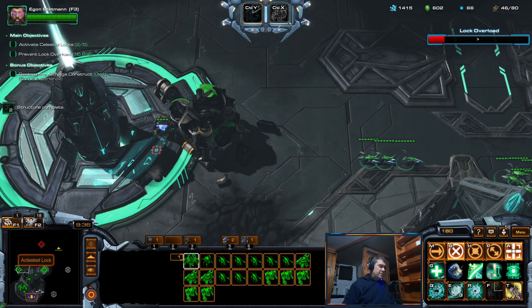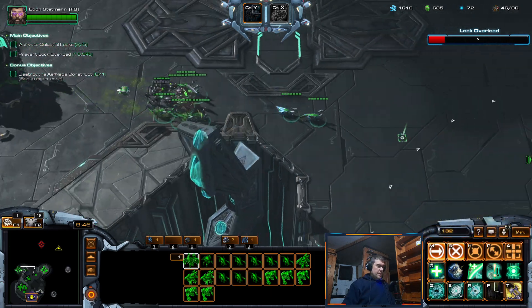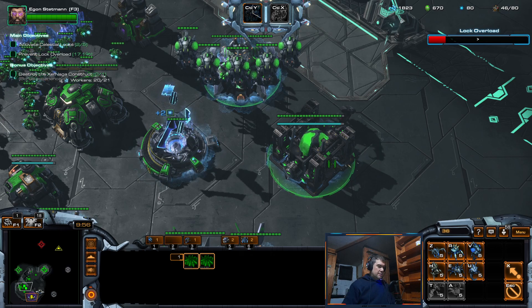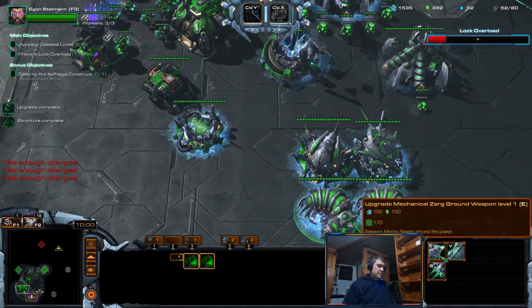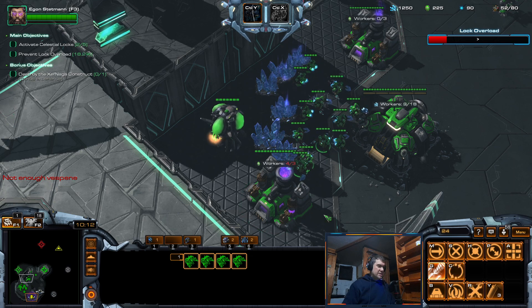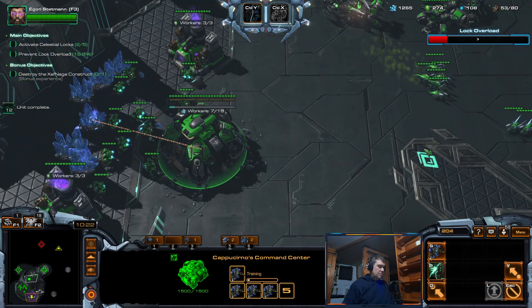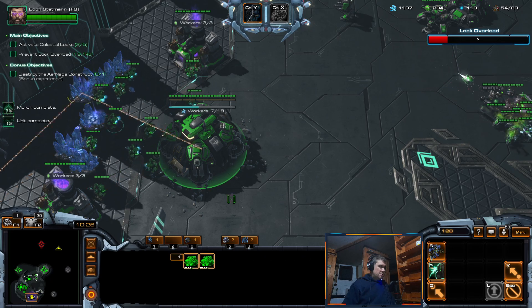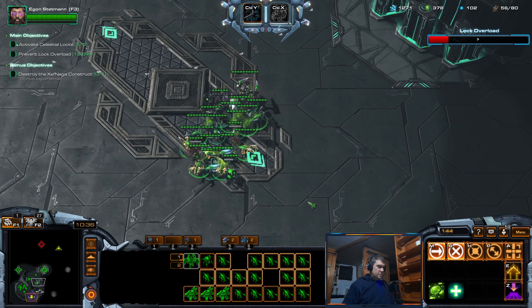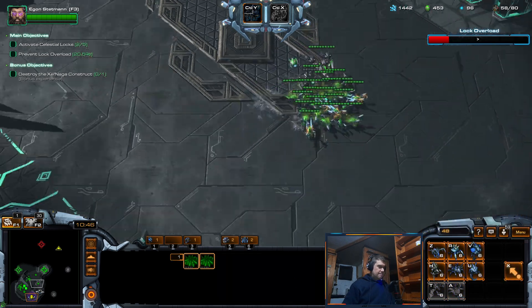Okay, should have cleared the upper area too, but never mind. Let's just spawn Zerglings here, Zerglings here. Okay, I'm gonna get some Hydras too — insufficient Vespene gas, insufficient Vespene gas. Okay, I have a lot of evolution points, but I have a feeling I need some Hydras.